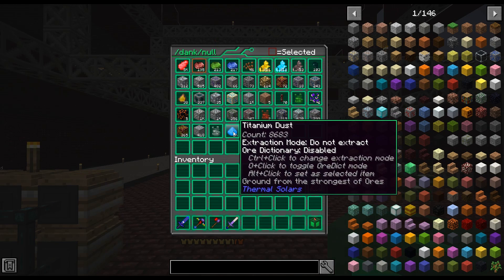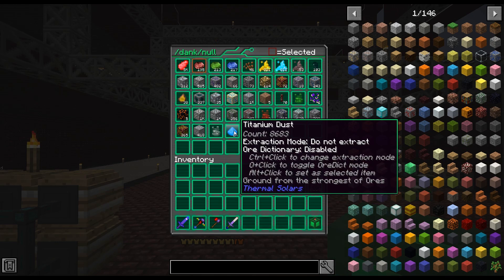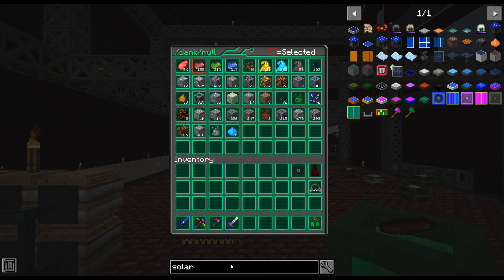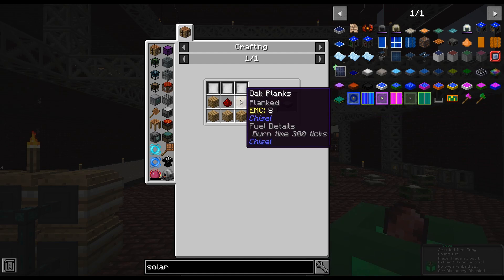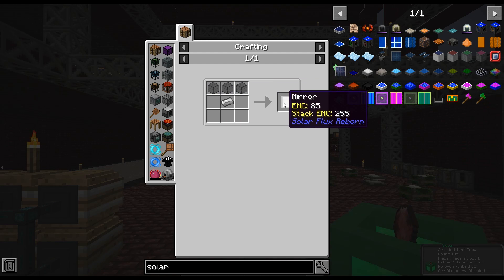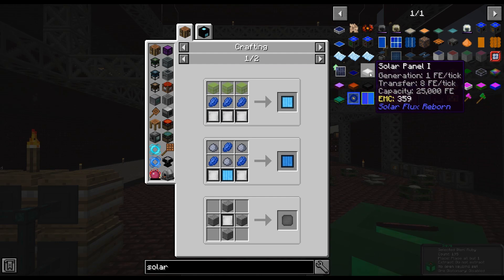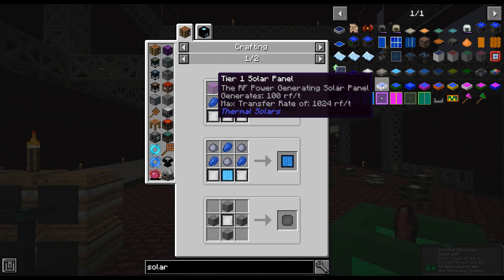The first thing we're getting into this episode is thermal solar. I've been collecting titanium dust for a while and have over 8,000 of it. Thermal solar panels are actually the easier ones to make - the tier one is just titanium stuff and iron nuggets. Solar flux reborn on the other hand requires mirrors made from lots of glass and iron, making it an absolute grind fest.